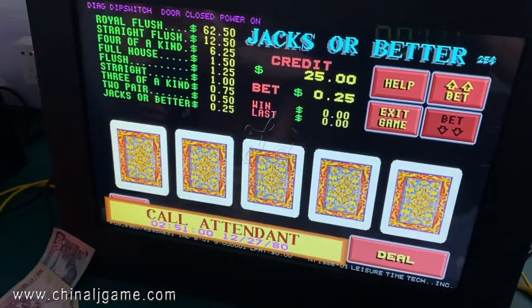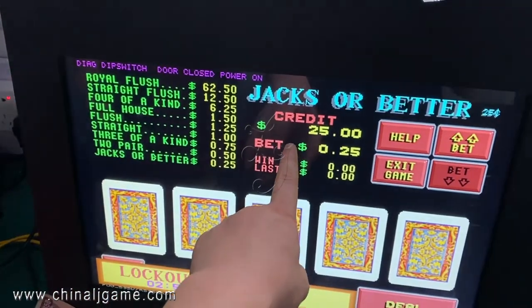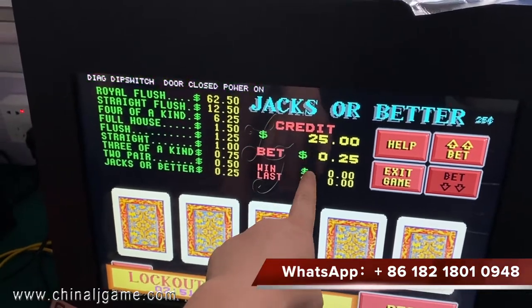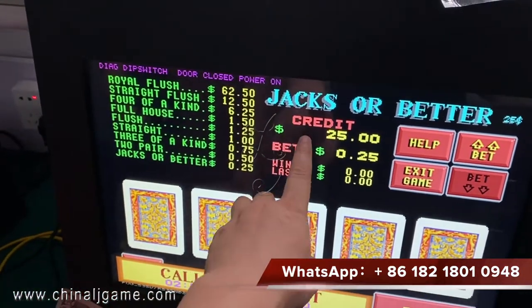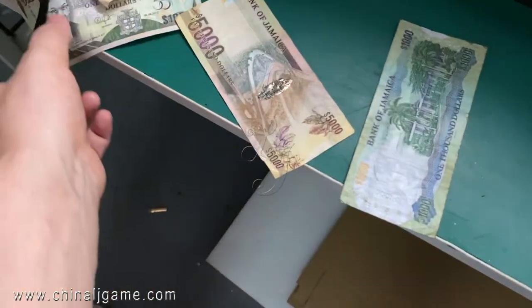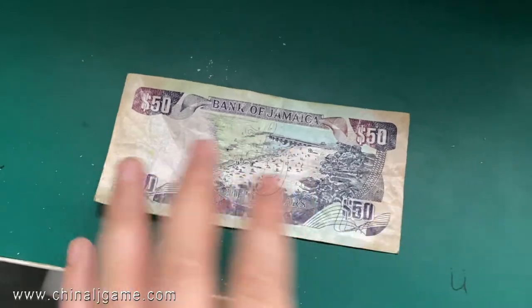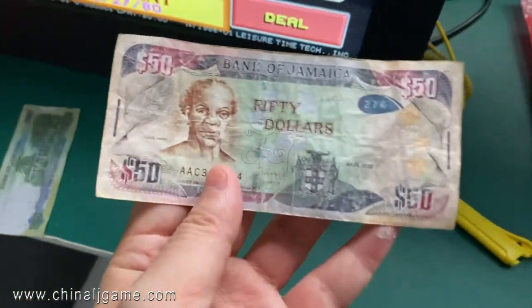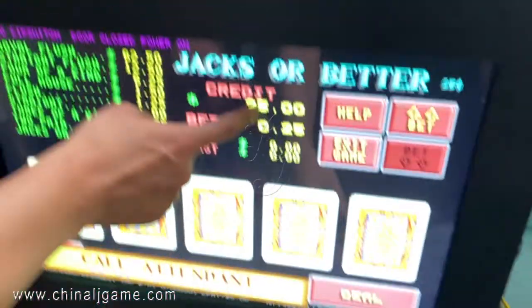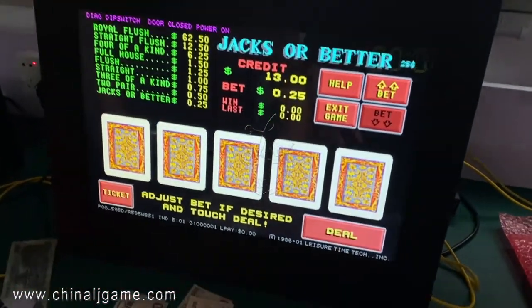We can also set the settings in the bill acceptor — for example, insert 50 dollars and it will show 1 credit, or something different. We can set that in advance. You're supposed to tell me. Okay, thank you.